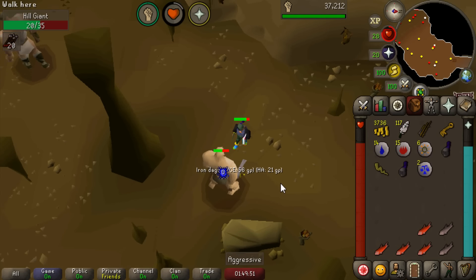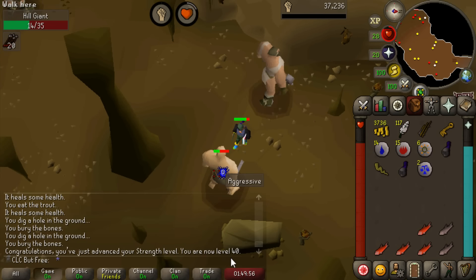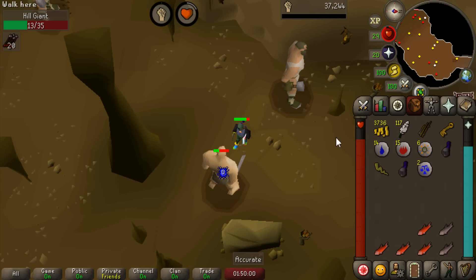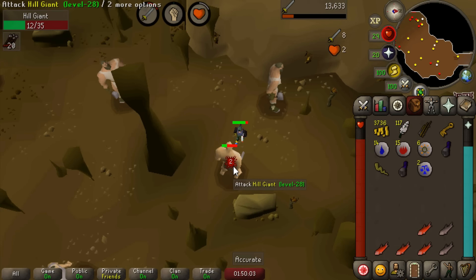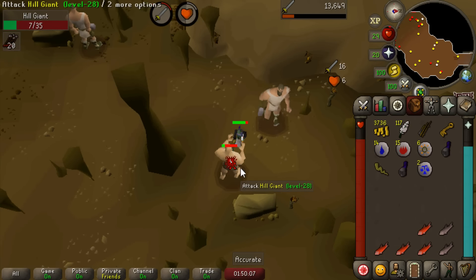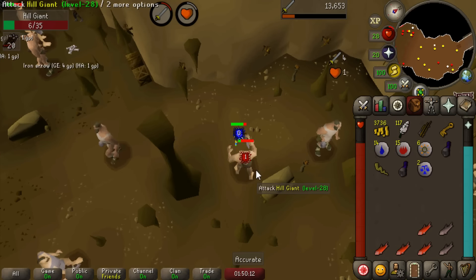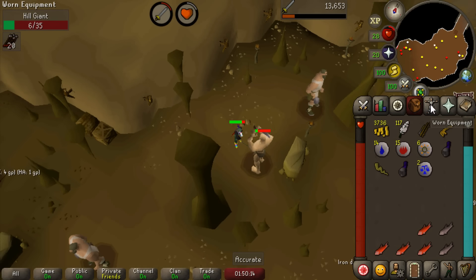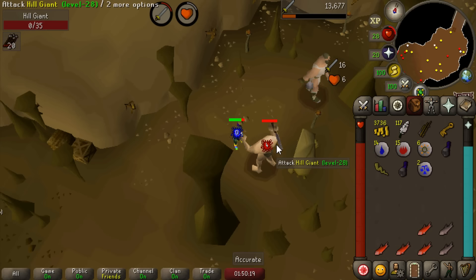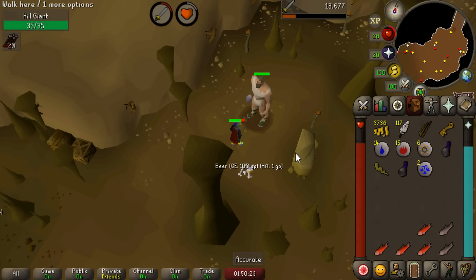Any second now we're gonna hit it - 40 strength! We didn't get the pop-up message because it was ticked perfectly with us getting hit. We're gonna switch over to stab now. I think I'm gonna take a break from training combat - I wanted to stay here till we got a giant's key, but we're almost 200 Hill Giants in without it. Not too dry, but a little unfortunate. I want to go make some money because I'd actually like to start training ranged and magic - it'd make it a little more AFK, and magic and ranged are kind of just better in free-to-play.